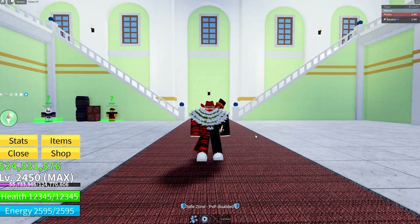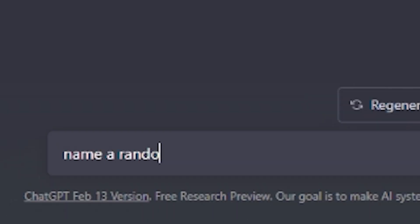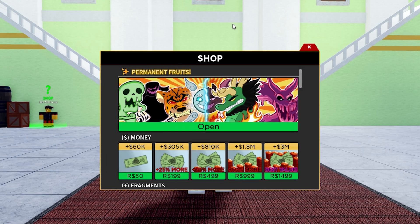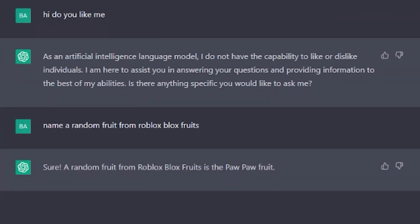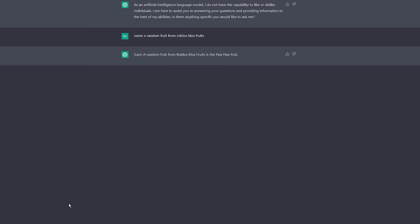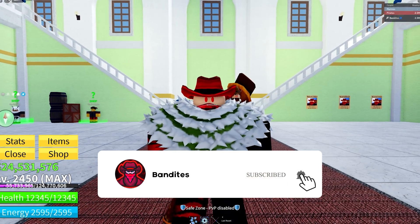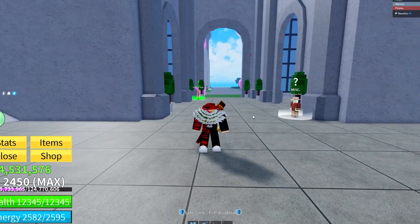ChatGPT can pick a random number or random stuff for us. If I ask it to name a random fruit from Roblox Blox Fruits, it'll say something like the Pawpaw fruit — which is true. However, it's a little buggy, so in this video we're going to use notepads where I have all the fruits listed from 1 to 35 and all bosses listed from 1 to 28. Whatever combination the AI gives us is what we have to do.